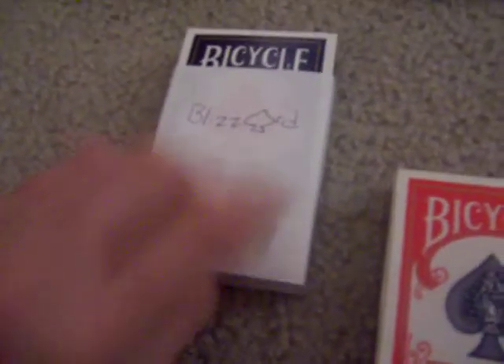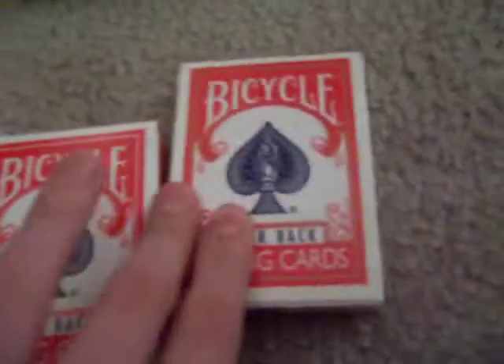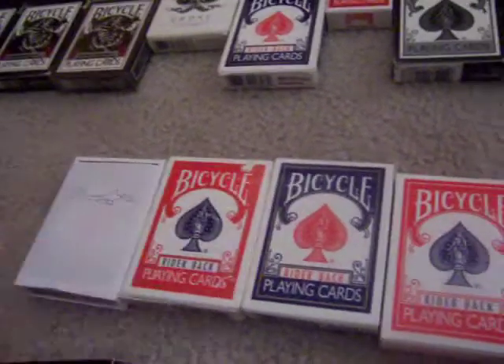Then with my real ones I have the Blizzard and a blue Bicycle, a red color changing deck, the blue rising card, and a red cartoon deck. The red cartologist and the color changing deck are homemade and they work really well. I also have my Black Tiger Svengali deck.